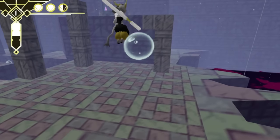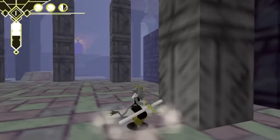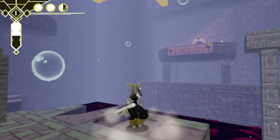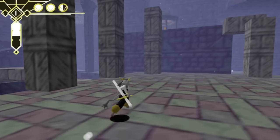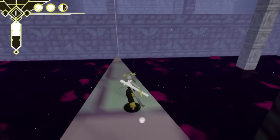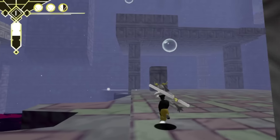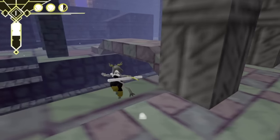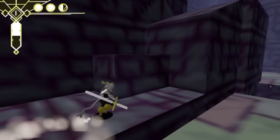We can jump up this way, but not very far. I don't think I can get that high. We need something else, some new tool. I don't think I can get across this yet. This wing might be a dead end for the moment. Maybe we should try one of the other directions first. We had a few paths we could take.